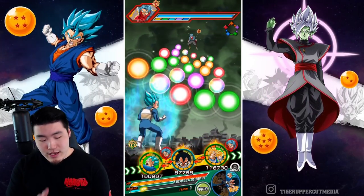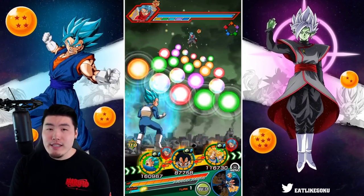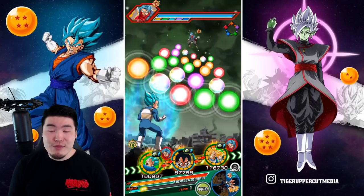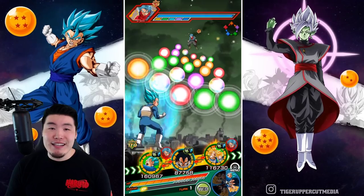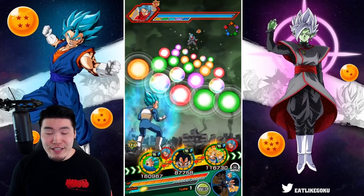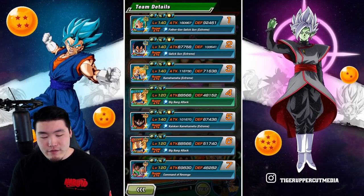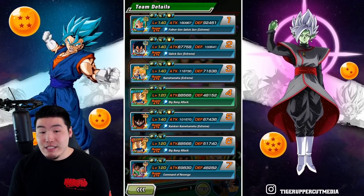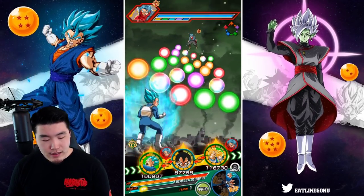We're starting here with the AGL Vegeta on the Future Trunks Saga stage of Infinite Dragon Ball History. The reason I chose this stage is because there's a mix of Extreme class and Super class enemies, so both these guys can showcase their full offensive capabilities throughout the video. Vegeta is starting here with 103,541 defense, which is not too bad. Obviously, he's not getting support from the Goku and Gohan, but yeah, over 100k to start.